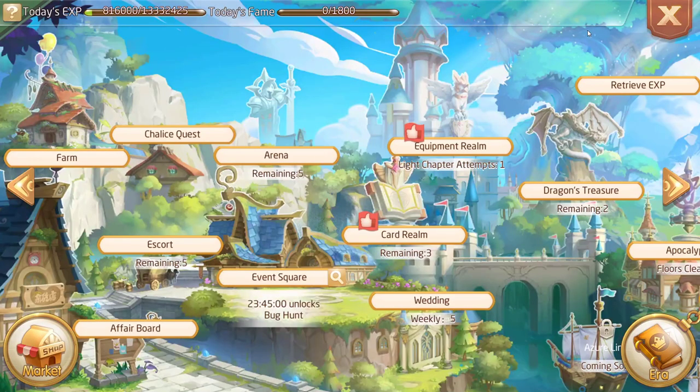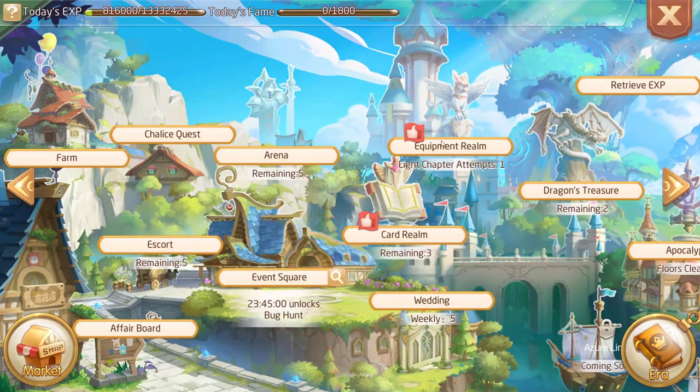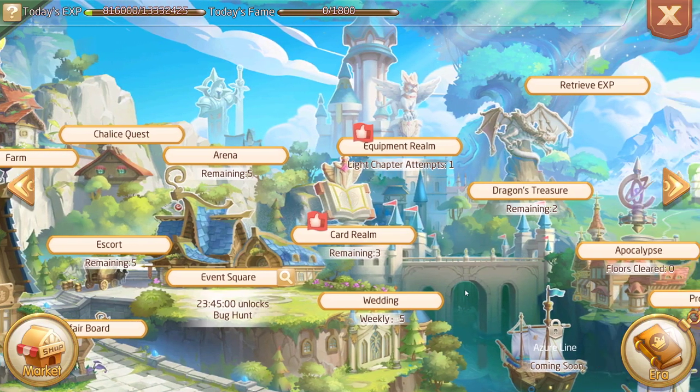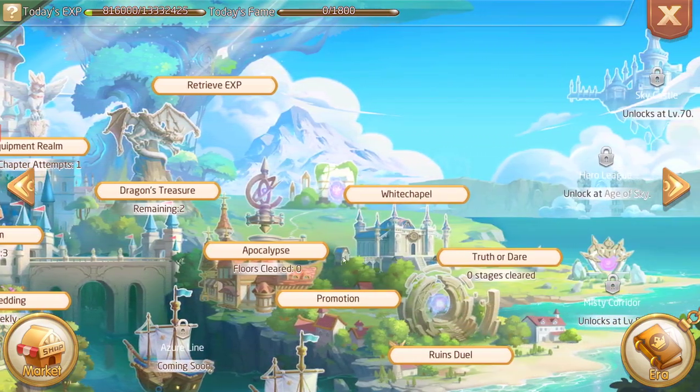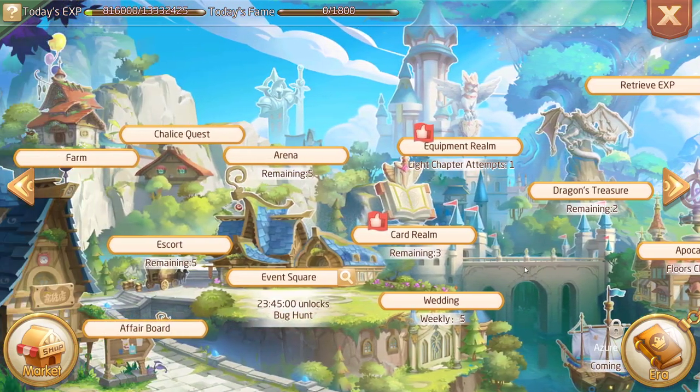Every day you need to gear up and also collect cards. For equipment, click the Kingdom button, then you can do Equipment Realm, Escort Quests, and Dragon Treasure — those give the best daily equipment rewards. Then you have the Card Realm, which specifically gives card drops. There are other modes as well, but since this is aimed at beginners I won't go into those right now.